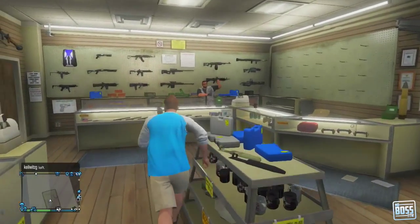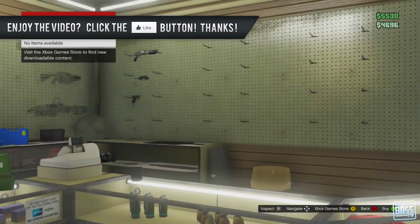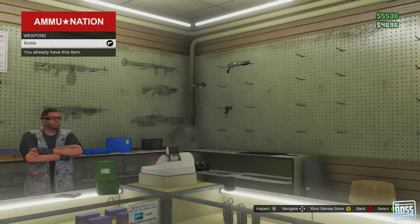Now again, this can be found like the S&S pistol at any Ammu-Nation store. Simply go up to the clerk and then go up to the wall that is mostly empty. It's going to be filled with your free weapons and you should see the bottle.